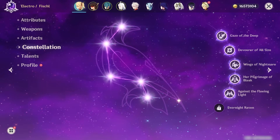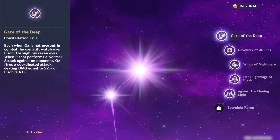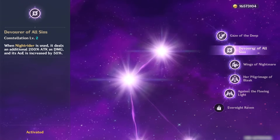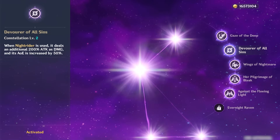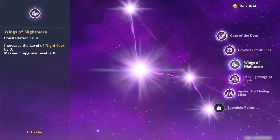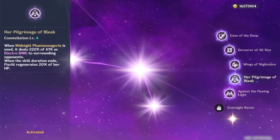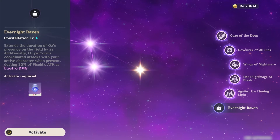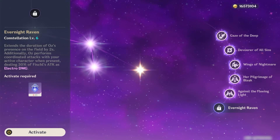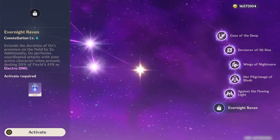Constellations. Since Fischl is a 4-star, I actually get to talk about them. C1 through C5 are all minor increases to Fischl's damage. C1 makes Oz do an extra instance of damage as physical damage. C2 makes the initial Oz summon AoE bigger and do more damage. C3 and C5 are extra levels to her skill and burst. C4 does an extra instance of damage when entering Fischl's burst state and also heals her a little. C6 is the big one and remains one of my biggest regrets to this day — I took a break from Genshin and the event just before I came back gave a free copy of Fischl, so this could have been at C6.